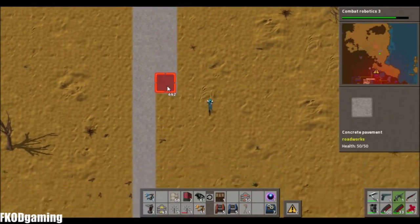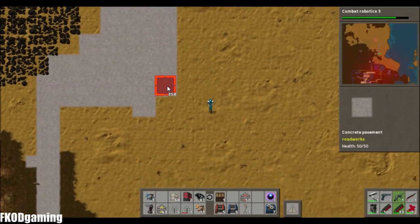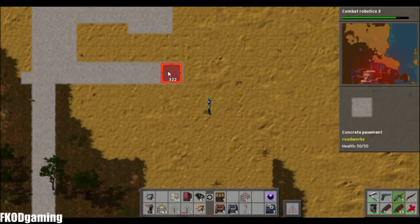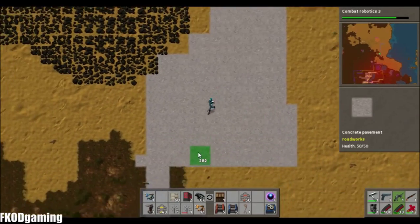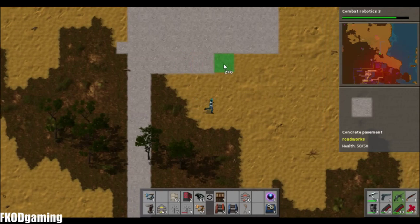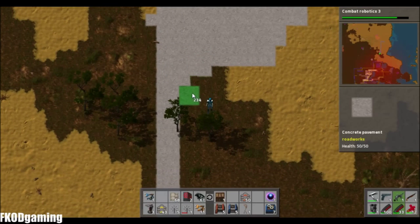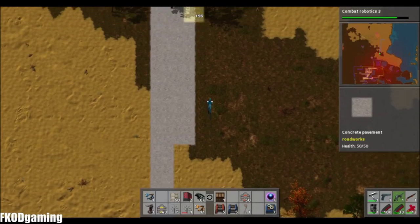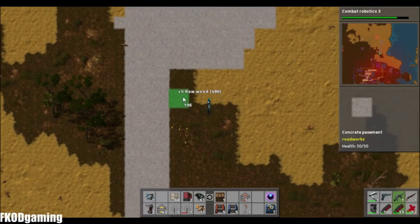So we'll just go right back down this way, and we'll make it so that it's easier to drive on as well. Because this is going to stretch down. Get those trees out of the way, because I could definitely see myself hitting those.